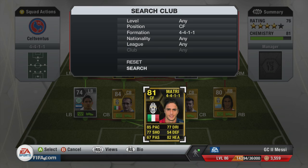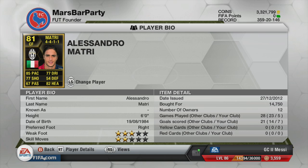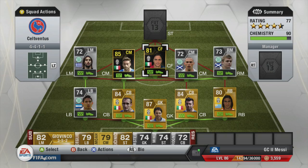At centre forward we have another inform player — inform Matri. He's got 85 pace, is six foot tall so not short, with 77 shooting and 82 heading as well. This guy actually scored a scorpion kick for me — that'll be in the clips at the end. That is the final Juventus player of this team.